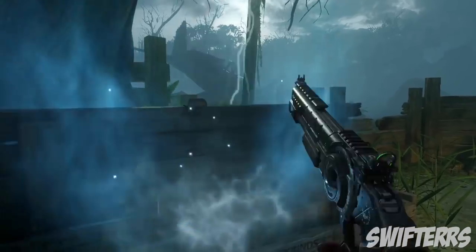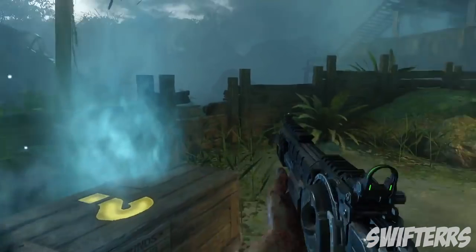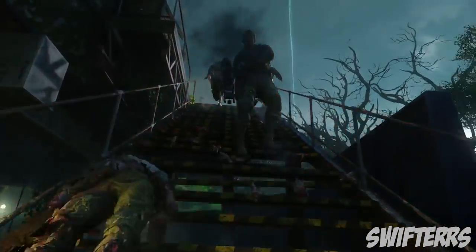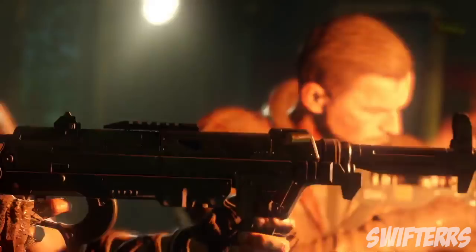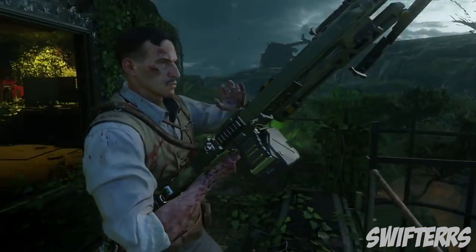We've got an Argus shotgun from the mystery box. Unfortunately the mystery box doesn't look as cool as it did in Shadows of Evil or Origins. We can see Dempsey slaughtering zombies with the Death Machine, another look at the HG-40 submachine gun, and our other characters wielding light machine guns as well.